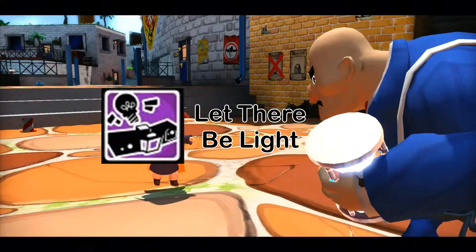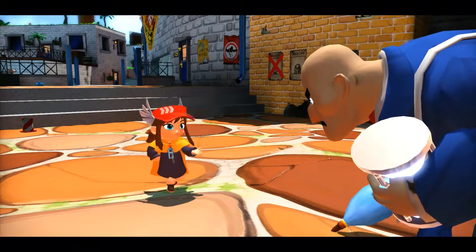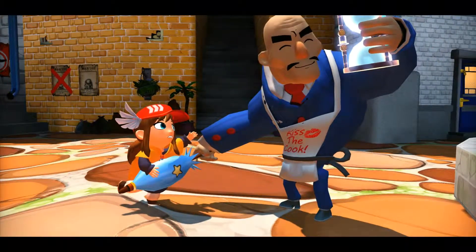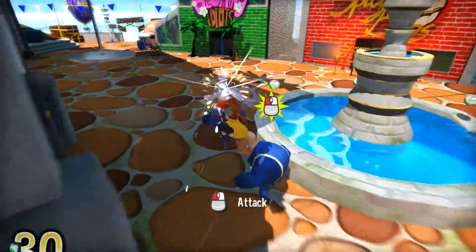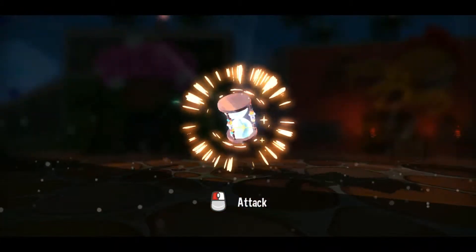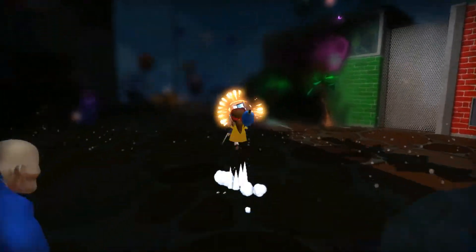First up we've got Let There Be Light. This is the achievement you get for actually restoring power to the spaceship. The only way to do that is to collect the first timepiece of the first mission in Mafia Town. It's not overly challenging at all and you should get it just by playing through the game. You just pick up the timepiece and it'll take you back to the ship.